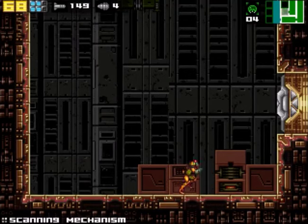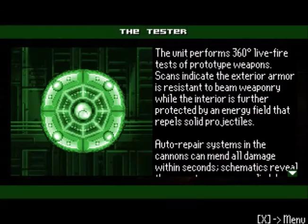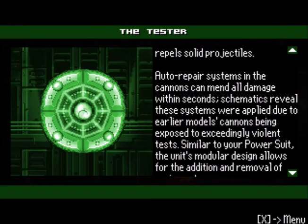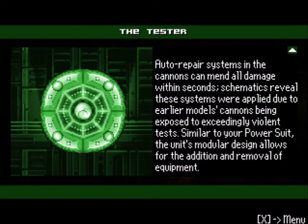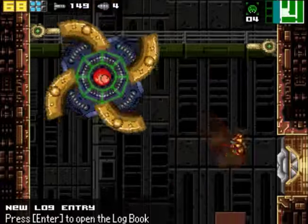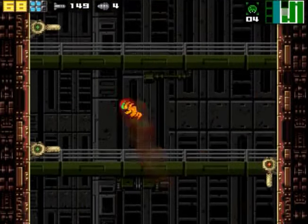Boss! It's a boss. What do you have to say? The unit performs 360-degree live fire tests of prototype weapons. Scans indicate the exterior armor is resistant to beam weaponry, while the interior is further protected by an energy field that repels solid projectiles. Autorepair systems in cannons can prevent all damage in seconds — these systems were applied due to earlier models being exposed to exceedingly violent tests. Similar to your power suit, the unit's modular design allows for the addition and removal of equipment. So it kind of works like I do. Do touching these hurt me? No, they're platforms, but they fall after a little while.